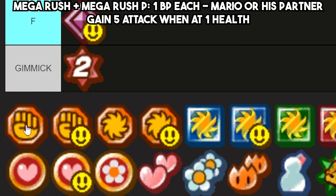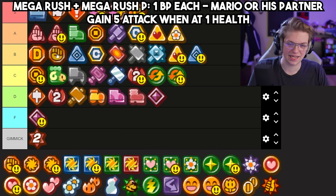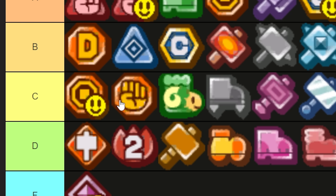Mega Rush for Mario is similar to Power Rush in that it isn't really a good idea to keep Mario at one health — if he dies, you just lose unless you have a Life Shroom. This one actually goes substantially lower. It's pretty hard to make good use of this consistently without either getting healed by leveling up or Mario dying. I'll give it top of C, right under Last Stand P.